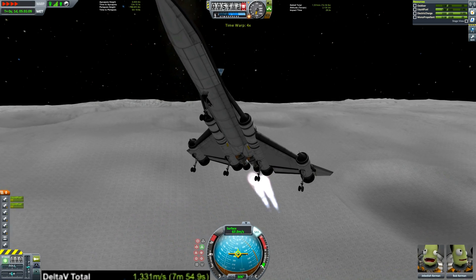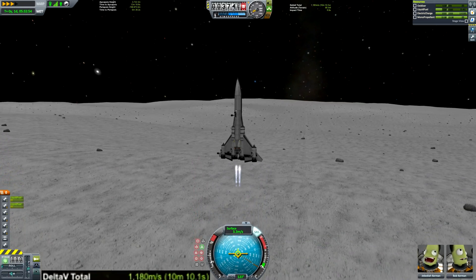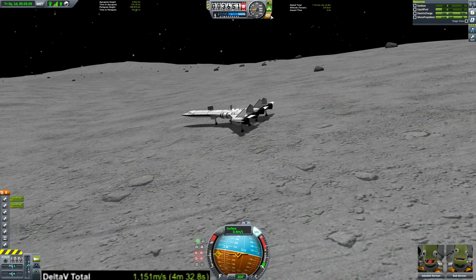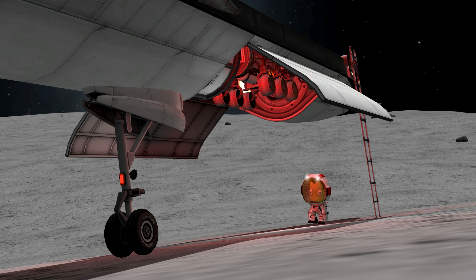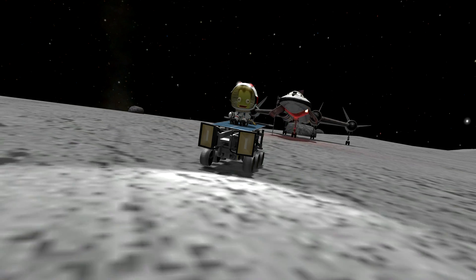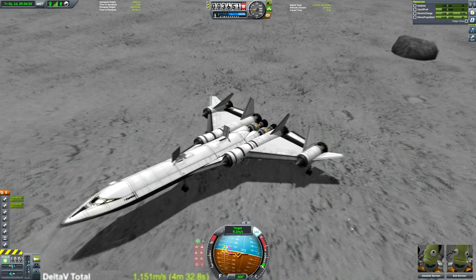In reality you want to start burning a little bit before that because your craft changes weight as you burn, but I don't like getting bogged down in that. I tend to do suicide burns by trial and error, using F5 and F9 to quick save and load — but we got it right first time, so I was pretty chuffed. There's the rover being deployed. I've skipped through most of the surface stuff because I don't think it's particularly interesting to watch, but if you want to see more surface antics, you can watch the music video.